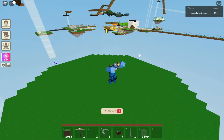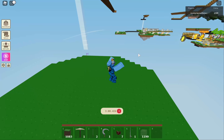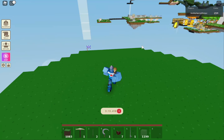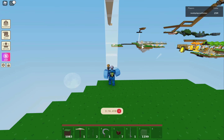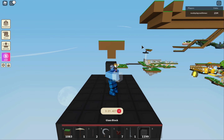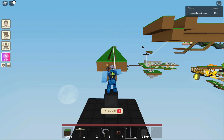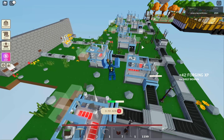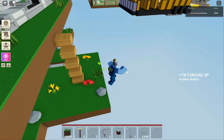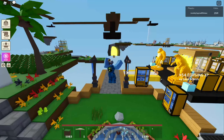I haven't done anything with this island yet, but the plan is to build an AFK wood farm here - there's a lot of space to work with. After picking up wood I can just take this zipline straight to my factory island, which is really efficient. I love this transportation system so much - it's made my experience in Islands way better. It did take a lot of time though.